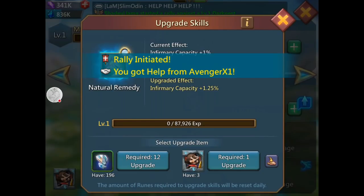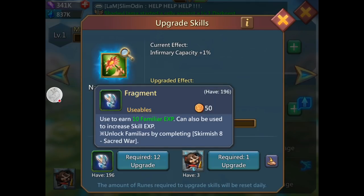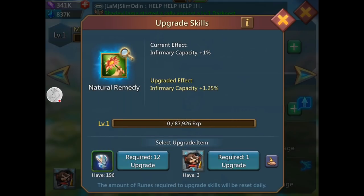What I want to do is upgrade his skill. You can either use your metals — but I don't want to do that because I want to save them; that's for if you're already level 60. I'm going to save them and use these fragments instead. When you're ready to upgrade, you hit the required 12 upgrade button.